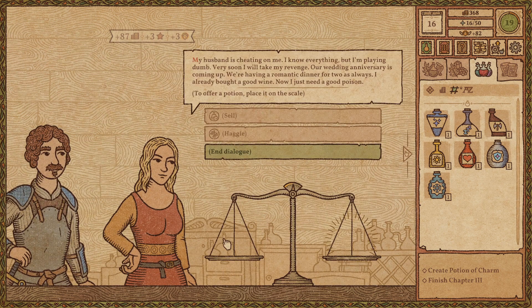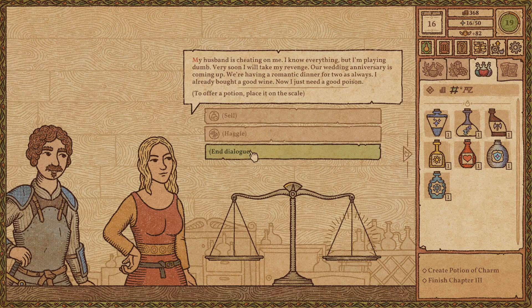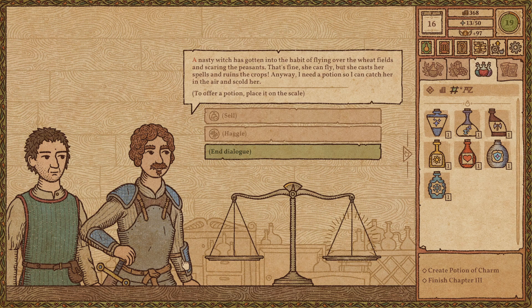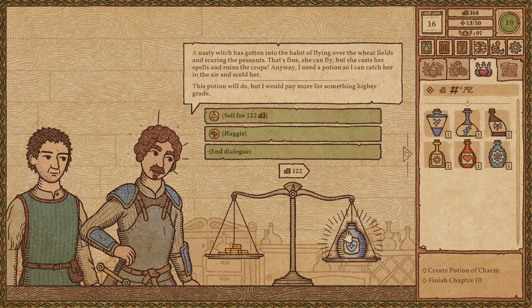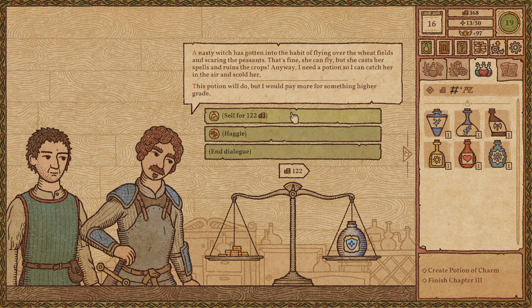My husband is cheating on me. I know everything but I'm plain dumb. Very soon I'll take my revenge — our wedding anniversary is coming up, and I just need a good poison. Nope. A nasty witch has gotten in the habit of flying over the wheat fields and scaring the peasants. She casts her spells and ruins the crops. I need a potion so I can catch her in the air and scold her. You need bounce — that's what you need. I will take this, though.